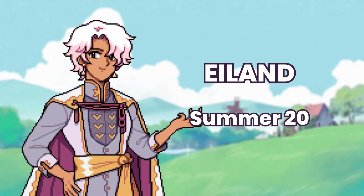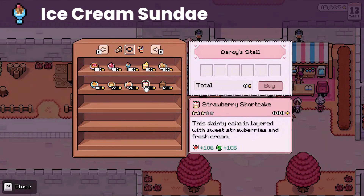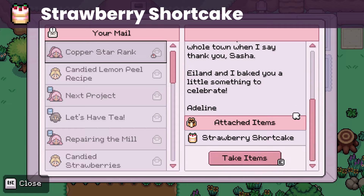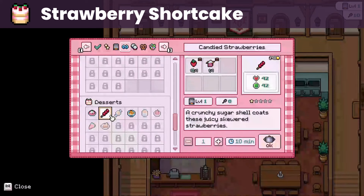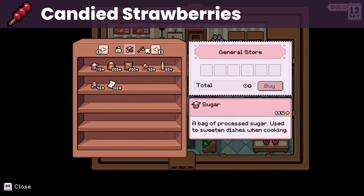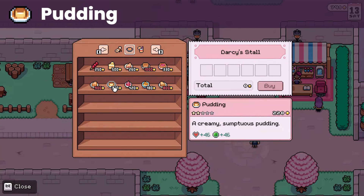Up next is Eiland, whose birthday is on summer 20. He loves sweets like the ice cream sundae and strawberry shortcake that you can buy from the Saturday market, albeit a bit expensive. What I do is give him the rewards from Adeline's requests — the rewards are usually sweets, so you can save them up for this young lord. As for a liked gift, an easy recipe is candied strawberries, which only calls for strawberry and sugar that you can buy from the general store. You can also buy candied strawberries, wild berry pie, and pudding from the Saturday market, which is significantly cheaper than his loved gifts.